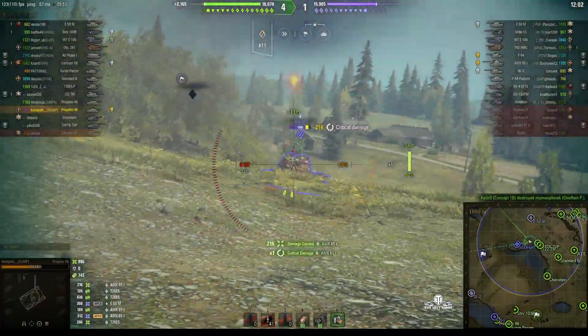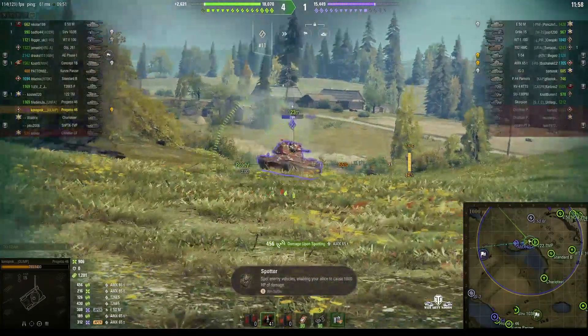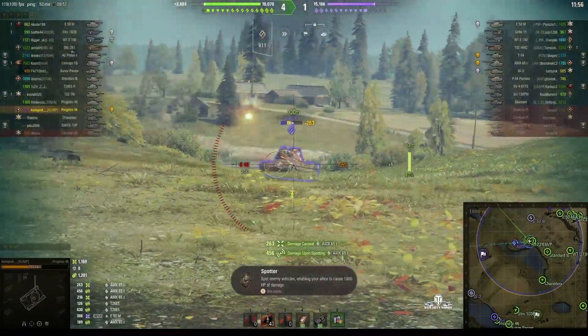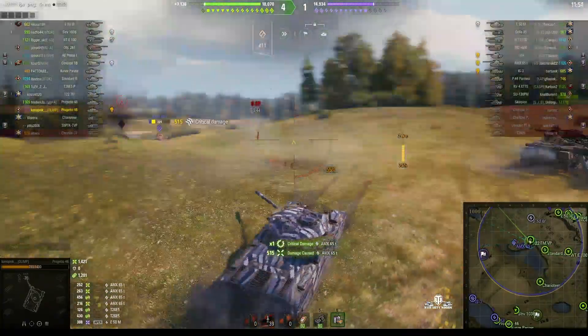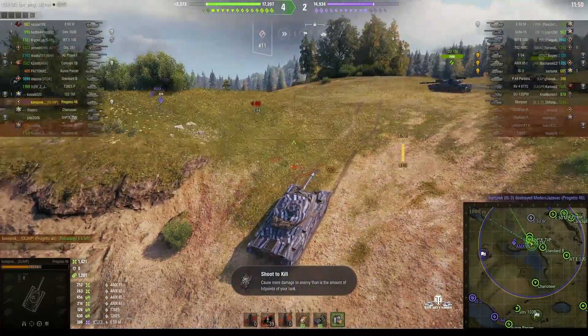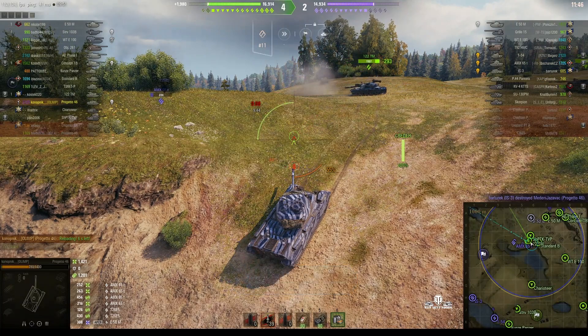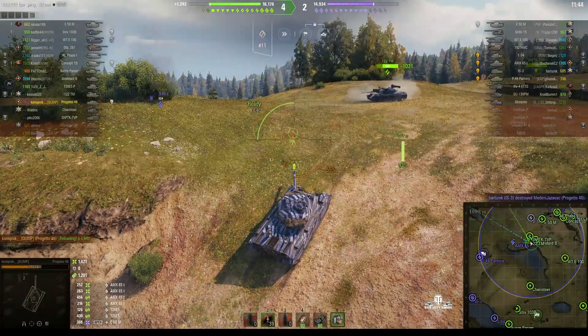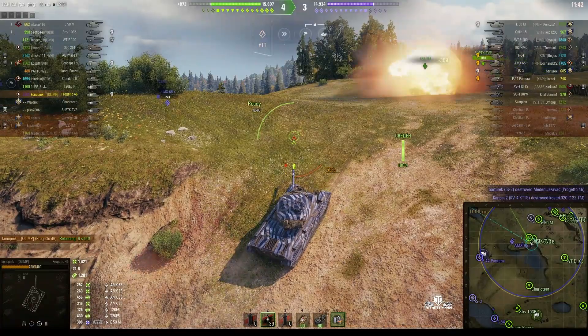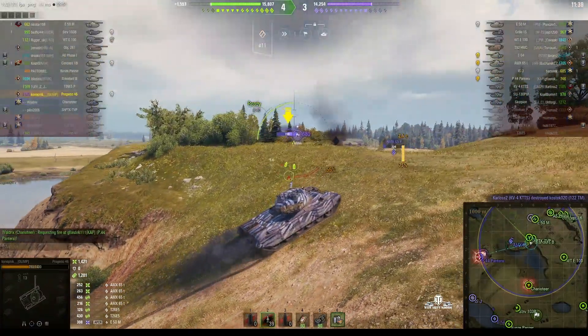There's the AMX 65T — he's not looking this way. He fires and kicks up ground but takes another round in return. That works! Now we've got support: the 122TMs have turned up and we've also got a Shrek, but unfortunately the 122 exposed himself too much and got taken out of the game by a KV4.